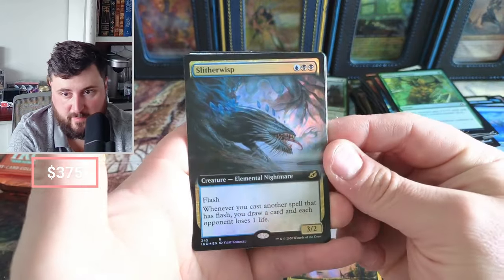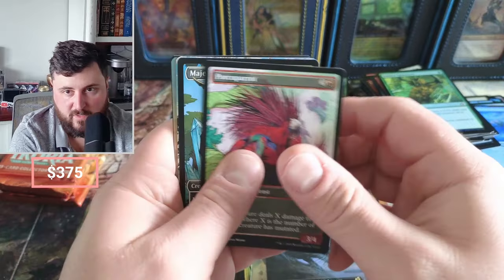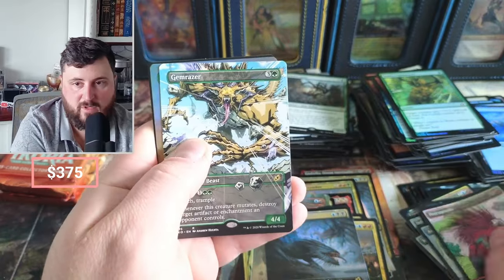Not anymore. Slither Wisp — yeah, also used to be a lot more than it is. Gem Razer — yikes.